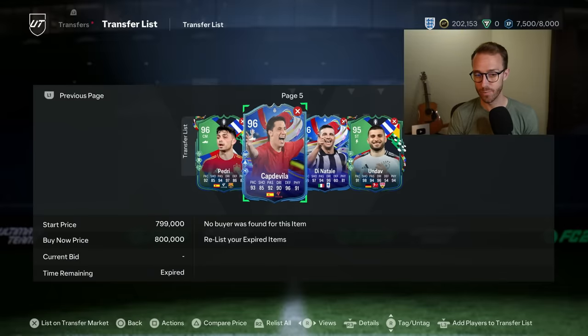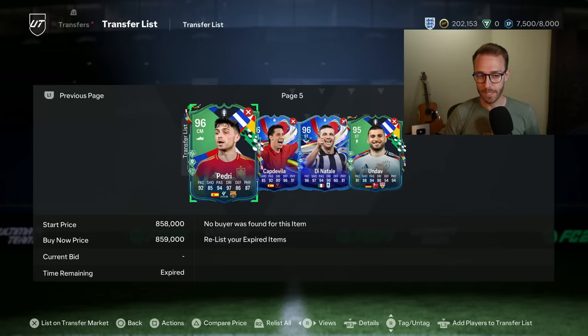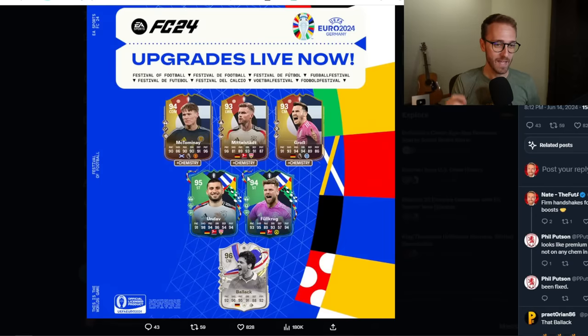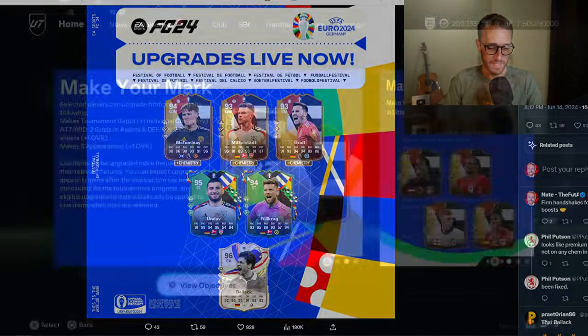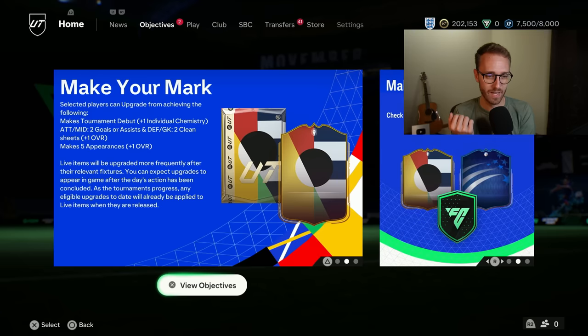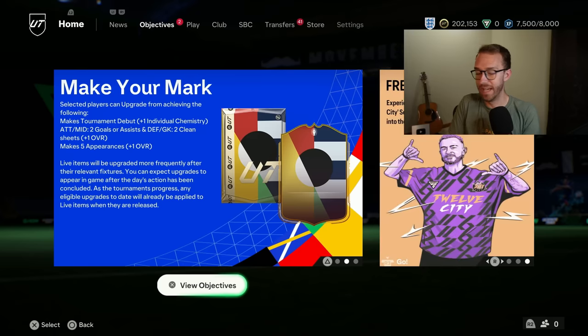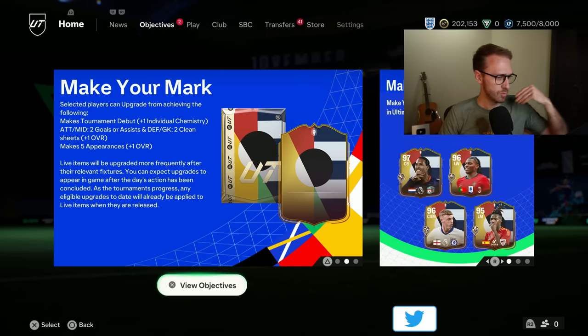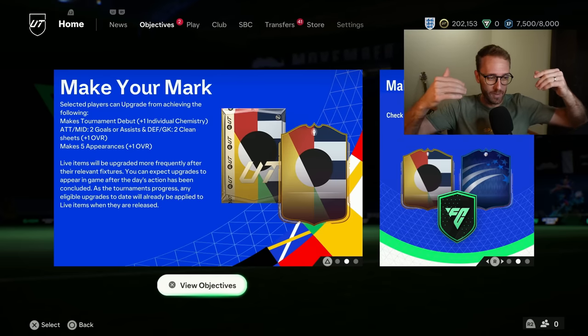A lot of you are probably waking up today and seeing that the upgrades are already out. Yesterday we saw EA add the verbiage in game — they said they were going to upgrade the cards pretty quickly, and they actually did it. Fair play to EA Sports for upgrading the cards as fast as they promised. In the menus it says: 'live items will be updated more frequently — you can expect upgrades to appear in game after the day's action has been concluded.' Sounds like they're going to update the cards every single night. Today's games are Hungary vs Switzerland, Spain vs Croatia, and Italy vs Albania — those upgrades are going to happen tonight. That's so hype.